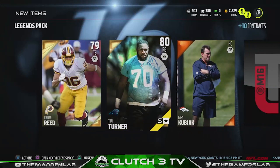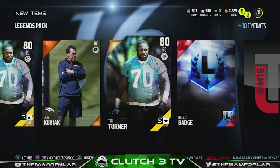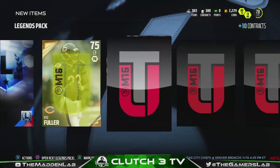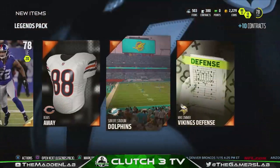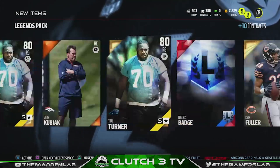Pack one: we got two golds — and two of the same cards. I can combine them if he's any good, but he's probably still gonna suck. Legend badge — that goes for about 25k right now. Nothing great so far, first pack wasn't that good. This one card might actually go for a decent amount, so I'll probably end up selling these.